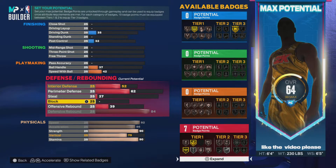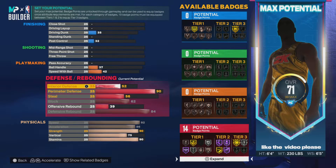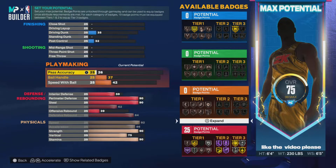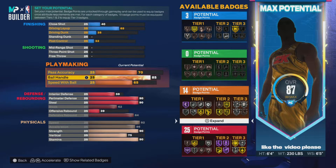We want that high speed for when we're guarding the ball or if we get beat and have to let go of L2 and go for the chase-down. We're gonna max out defensive rebound, max out block for shot contest, put perimeter defense to 90, and put steal to 90. So you already have elite perimeter defense and elite steal — you can get those plucks whenever you want. We have 25 defensive badges. Now for pass accuracy, go to 70 so you're not throwing slow passes.